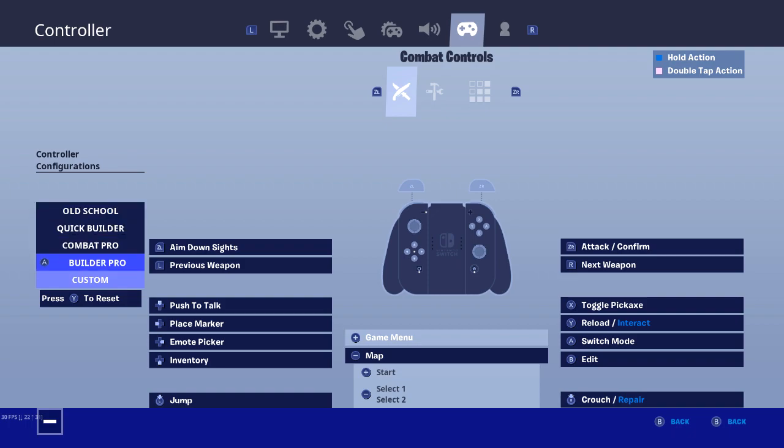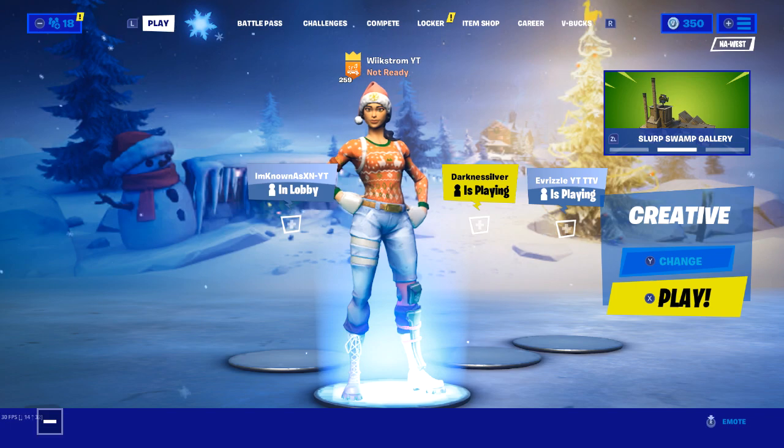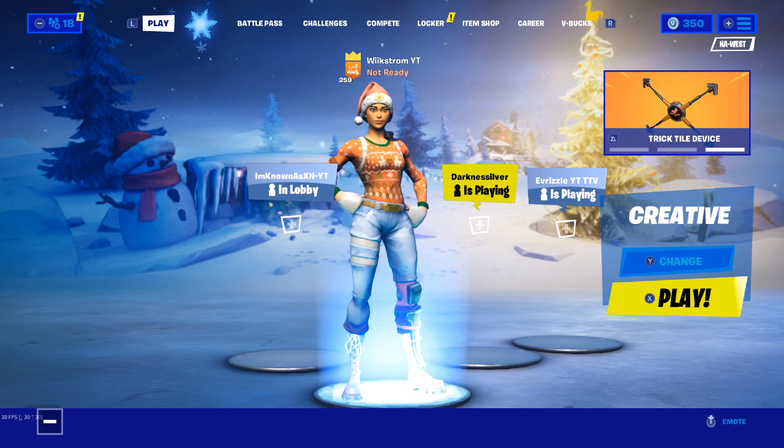When it comes to my controls — custom. I do use push to talk with up on the d-pad. My inventory is down on the d-pad. These are different than the normal things so I'm saying them. My jump is left thumbstick. My edit is B. Switch mode is A. Pickaxe is still X like normally. Reloading is normal. My confirm is R. Got some really custom keybinds — I don't really know anyone that has my exact setup, but I recommend you give them a try. I think they're dope.